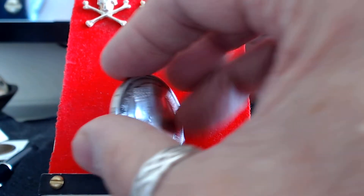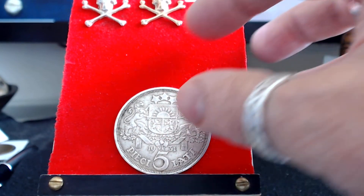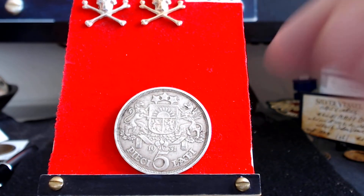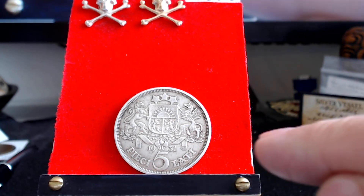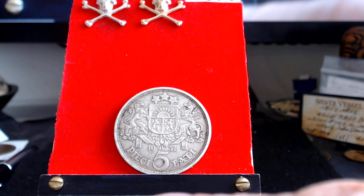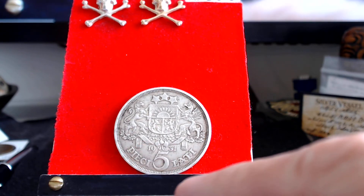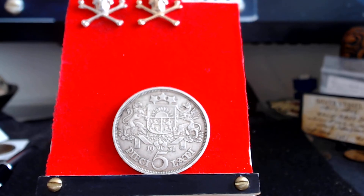Now, this one — I'll turn it over, there we go. You can see right there: this is the Latvian coat of arms. On either side there's a lion on the left and a griffin on the right. 1931, and five lati. Just a beautiful, beautiful coin.